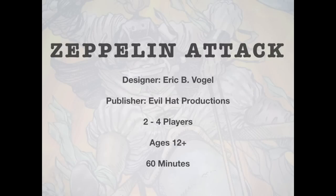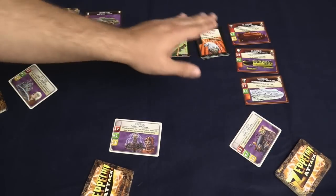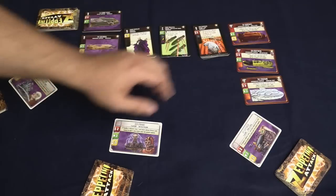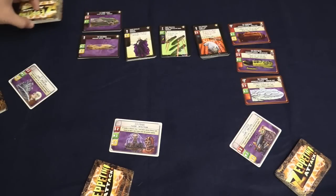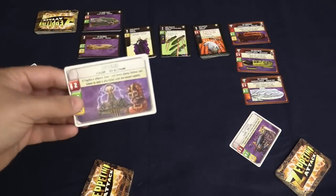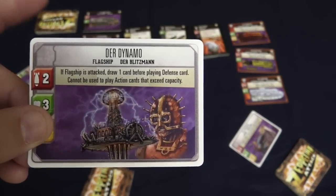I'm going to explain to you how the game works and then we'll come back and I'll tell you my final thoughts. To set up the game, the first thing you'll do is shuffle all these piles and set them up on the table. Each type of card goes in its own pile, so you have operatives and defense cards, attack cards, and two different types of zeppelins, as well as a fate deck. Each player also picks a faction they want to play — for me, I am Der Dynamo and this is my flagship.